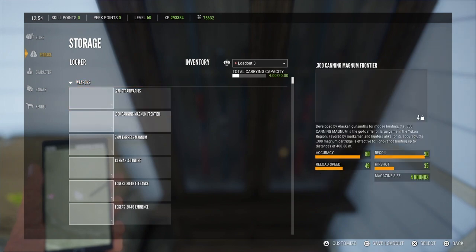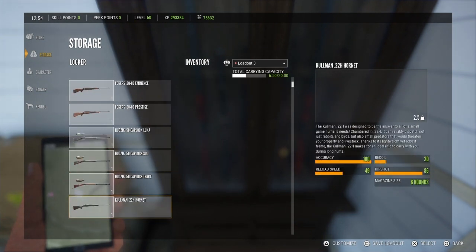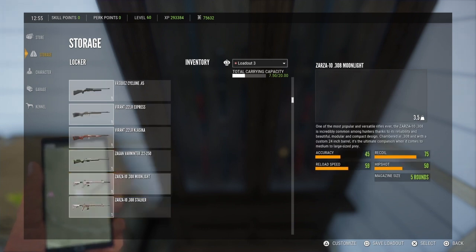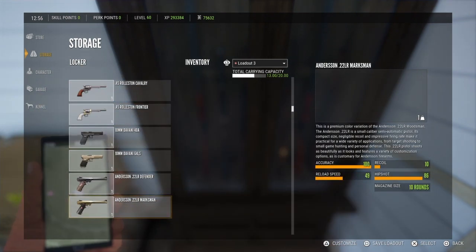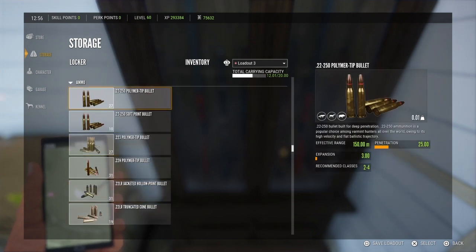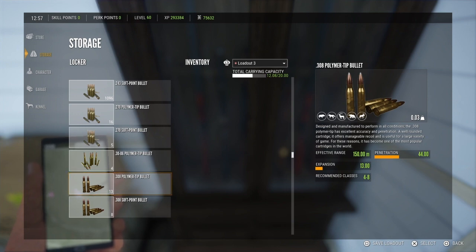For my loadout today I'm going to be using the .300 Magnum for the big animals such as the banteng and the saltwater crocodiles. I'm going to take the .308 for most of my deer species, and I'll be using the new gun, the .22-250. I'm going to grab the predator .22 long rifle.